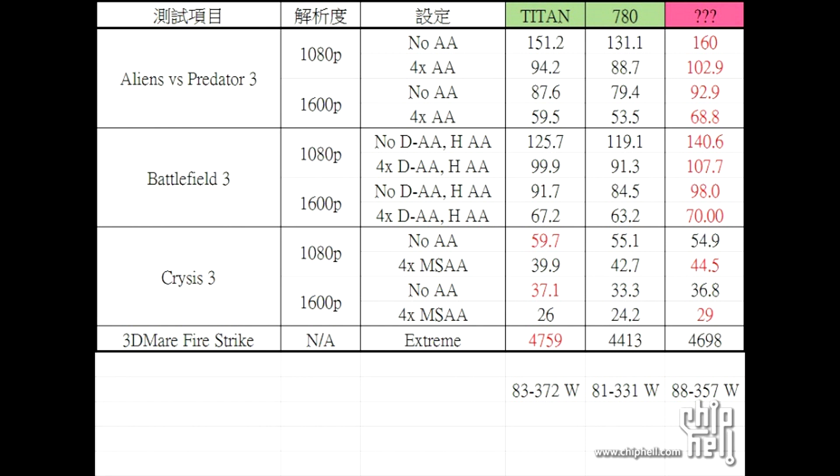As you can see, it pretty much beats both cards — even at 1600p, with no AA and 4x AA. With Alien vs. Predator it still beats them: 160 frames versus the GTX 780 at 131 and the Titan at 151. You can see it still dominates going down the chart.